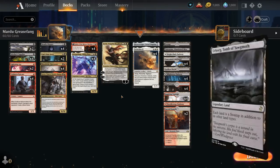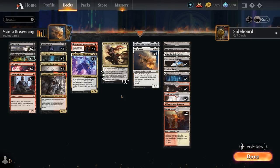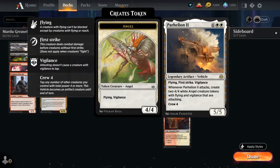The only card we don't have access to is Urborg in the mana base, which is no big deal, so we're playing at full power level here. The game plan is quite simple: reanimate our expensive vehicles from the graveyard, ideally Parheelion II — a 5/5 vehicle with flying, first strike, and vigilance that when it attacks creates a pair of 4/4 angel tokens with flying and vigilance that are also attacking. The crew cost is 4, which is convenient as Greasefang has 4 power and at the beginning of combat on our turn returns a target vehicle card from the graveyard to the battlefield. It gains haste, and we have to pick it up end of turn, so we can potentially hit the opponent for 13 and have two 4/4 angels left over.